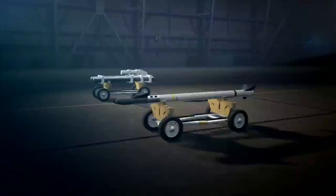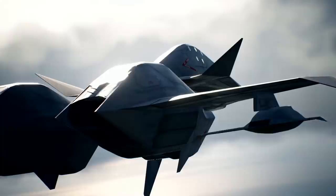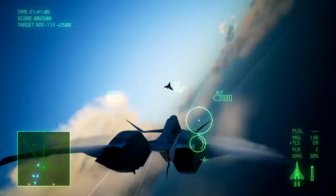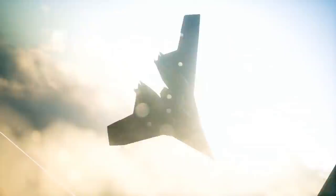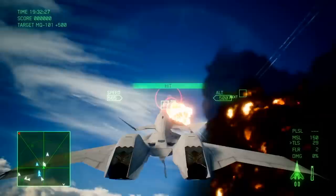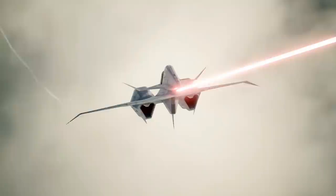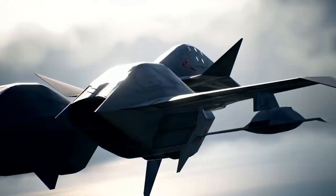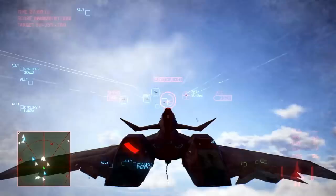While the aircraft themselves did not come as a surprise, they certainly packed some surprises in their weapons. Starting with the star of Ace Combat 7, the ADF-11F Raven — what jumps to my eye isn't even its shape, its performance, or its special weapons: it's what it calls a gun. The ADF-11F Raven carries pulse lasers in place of a cannon, and that is quite frightening.